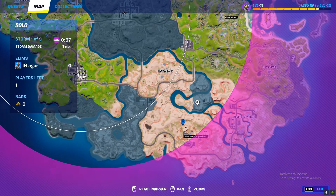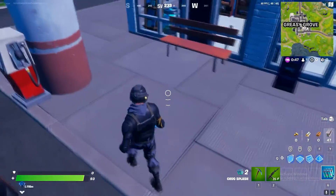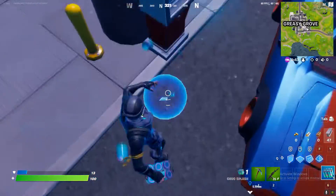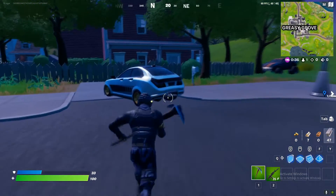So yeah, you can land over there and get it if you have a hard time finding it. Then there'll be a gas station next to it, like right over here. When you get next to a gas station, just use your Chuck Splash and do this, and then your challenge will be done.